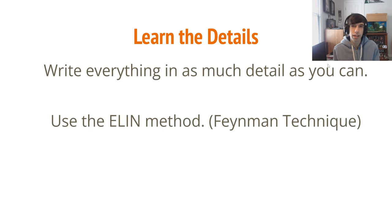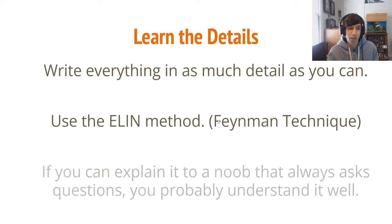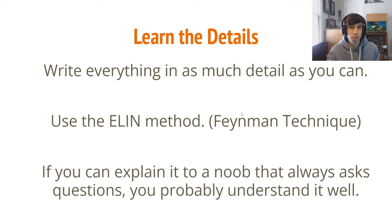There's a technique called the Feynman technique where you write down everything you know about a topic, then try to explain it to a five-year-old. If you can't, that shows a gap in your understanding, so you research those things. I'm adapting this to the ELIN method — explain like I'm a noob. If a noob asks what you do in a situation and you can fully explain why, that proves you understand it well. A lot of people think they know something until someone asks a question and they stumble. If you can explain it to a noob, you have a much better understanding.